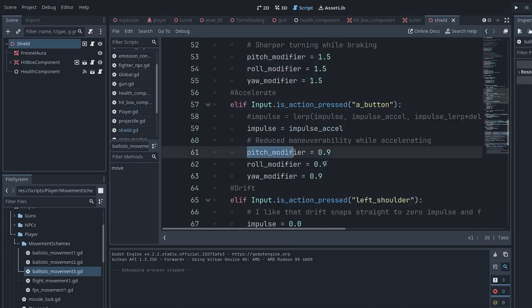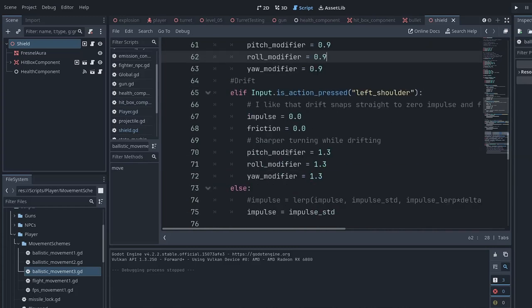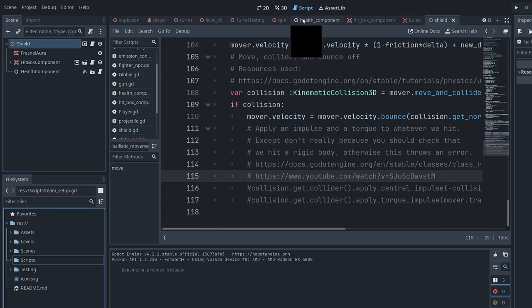The acceleration reduces how well you can pitch, roll, and yaw — from 1.5 while braking, that's the strong one with lots of pitch, down to 0.9. The left shoulder button is when you are just drifting — impulse goes straight to zero, friction also goes to zero. Here in the code you can literally see: impulse zero, friction zero, when you hold the left shoulder. And you have an intermediate turning sharpness closer to the brake turn but not quite as sharp.